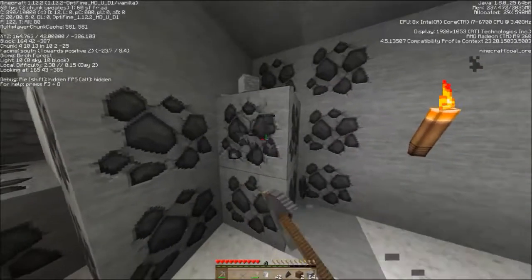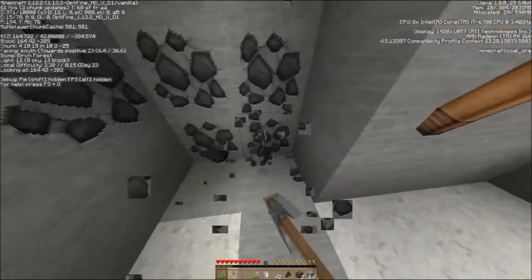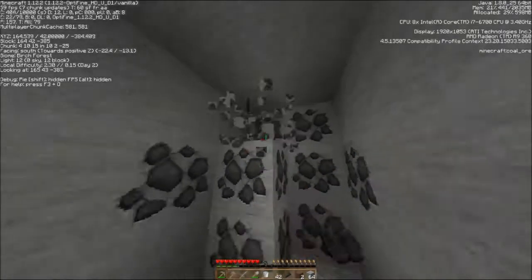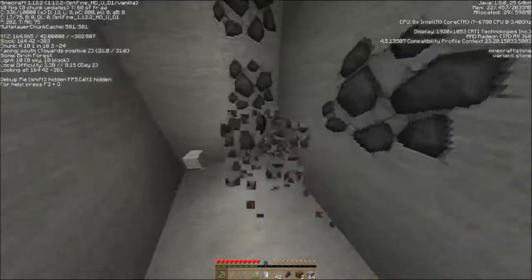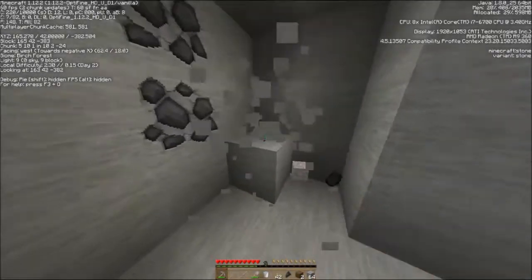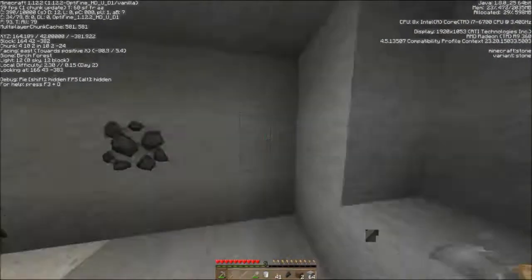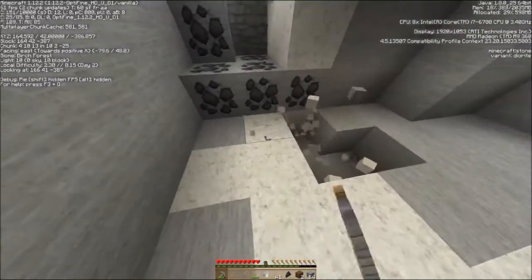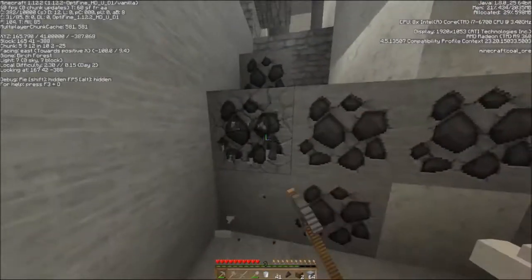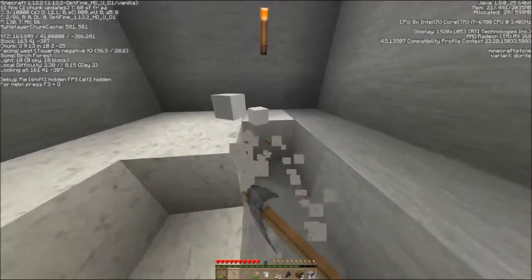Now we can start going a little faster. Maybe get some more iron as well. Lots and lots of coal — goodness sakes. Getting more of this to build with as well. Oops, I took down the light — that was silly. Put one over there and one over there. This is probably going to be enough diorite to do what I want to do. How many do I have? 47. I should have close to a stack by the time I get done with this.